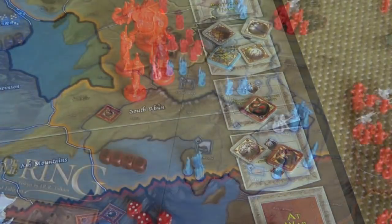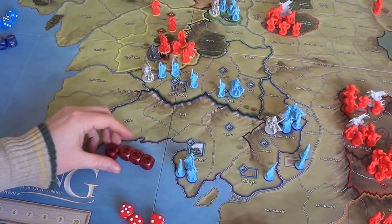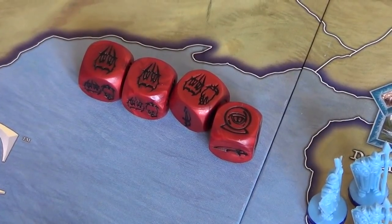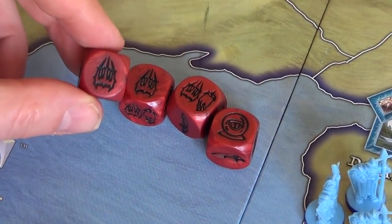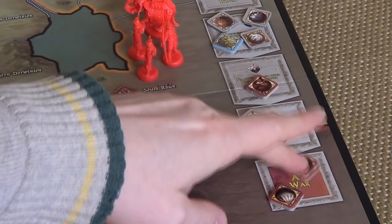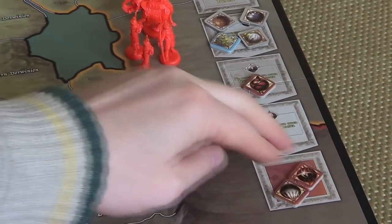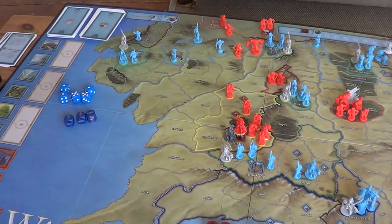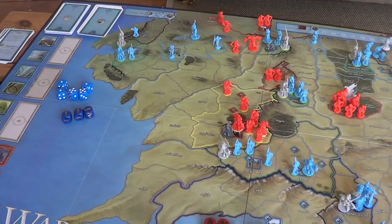The Shadow player has two muster dice, an army muster die, and an event die. In response to the Free Peoples move, I'm going to take this muster die, discard it, and move the Sauron nation to at war. Things are starting to get a little bit interesting.